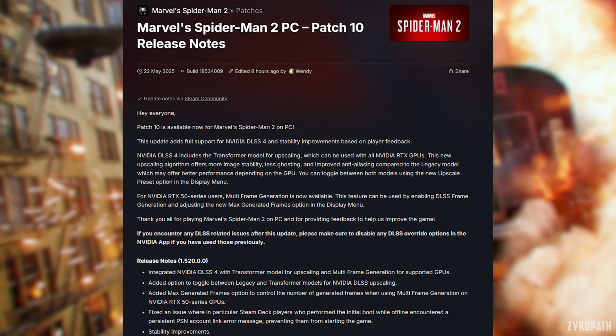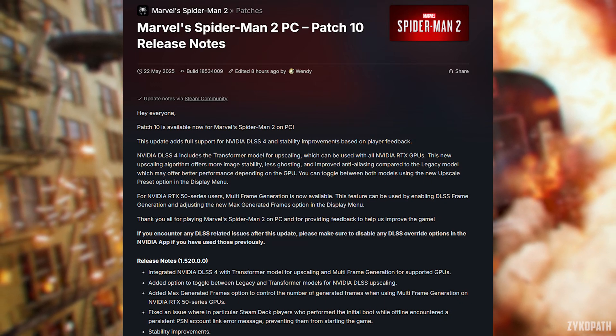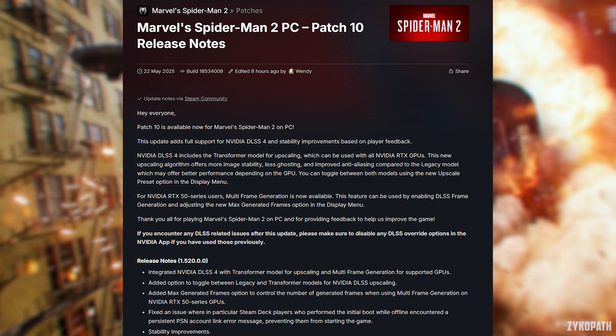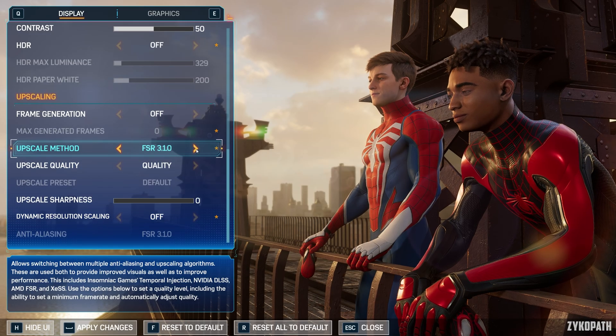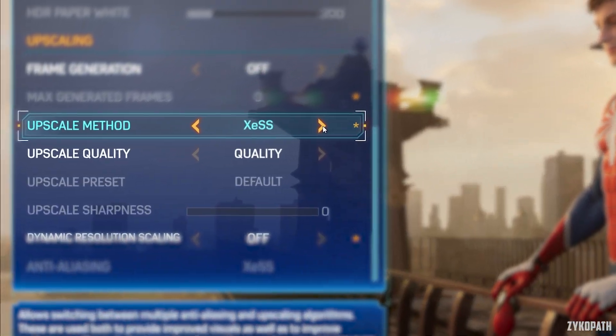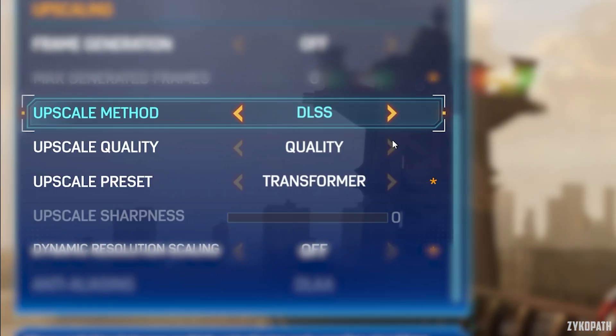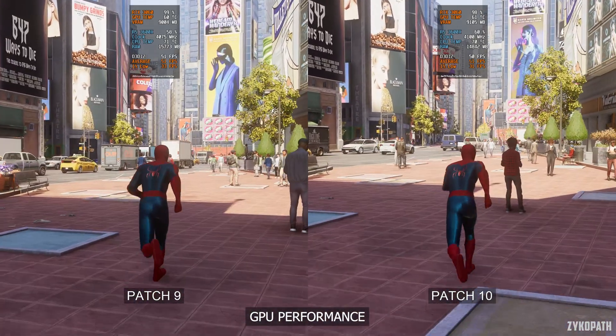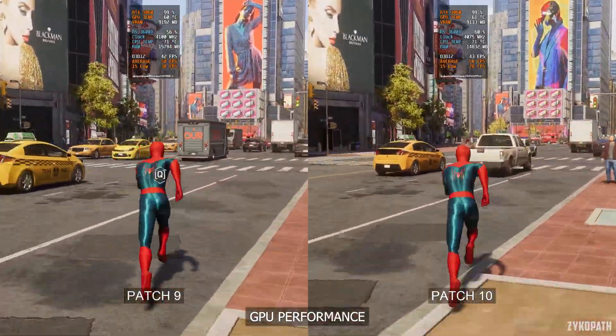Another patch just dropped for Marvel's Spider-Man 2 on PC and DLSS 4 has just been added. You now have the option to choose between DLSS 3 and DLSS 4 with the legacy and transformer options. Let's take a quick look at the performance before diving into the DLSS comparisons. GPU performance seems to have stayed the same — no improvements whatsoever — and CPU performance is within the margin of error, so no improvements were made there either.